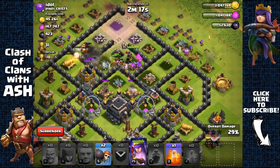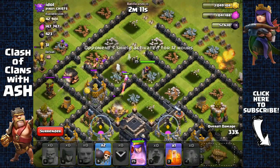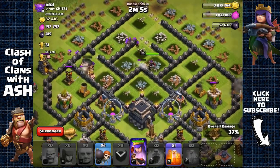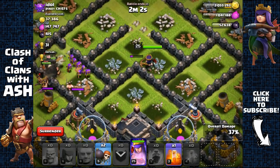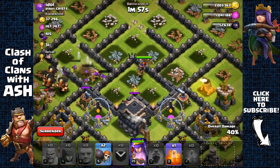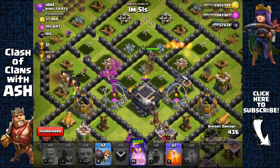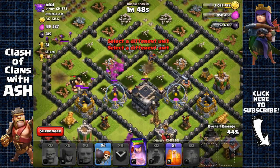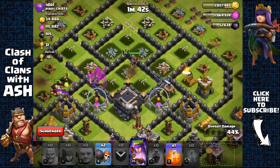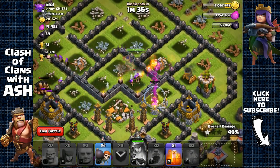Got the dark elixir pretty easily. Archer queen is going to take out the expo - let's go for that town hall if possible. Archer queen opens up that layer of wall and then targets the town hall. There's a mortar there, it's just going to scratch her. Archers are getting the storage - perfect. She's getting targeted by the archer tower so I'm going to activate her ability and we're going to get that 50% and head out.